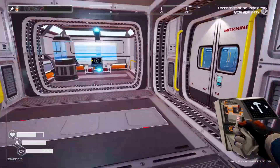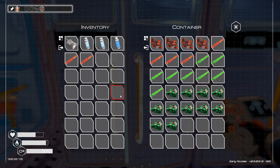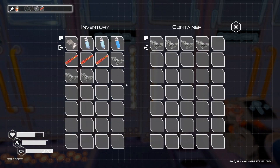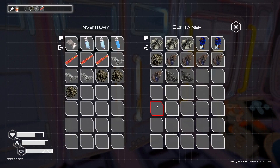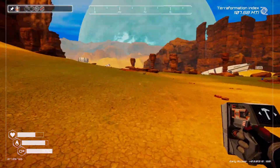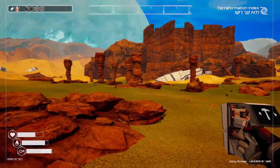We need about 3 of them, which means we need 3 aluminum, 3 titanium, and 3 silicon — but we only have 2 silicon. So as always, let's go grab one more before placing down 3 more.